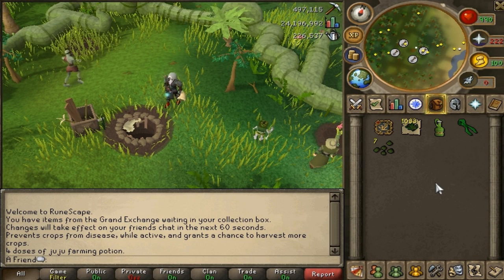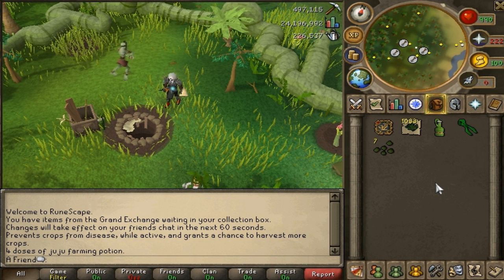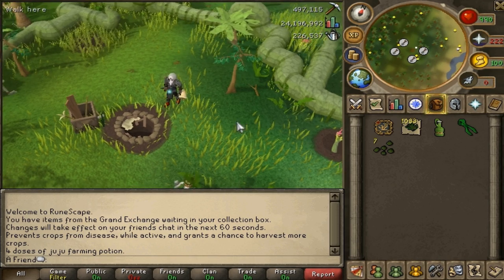Hey guys, so this video idea was offered by one of my friends and I thought it was a really cool idea. Basically what he said is: buy 100 torstol seeds, plant them, and show everyone what you get. We will see if it's worth planting them. I'll also be showing how much experience I got from them and maybe give some tips as well.